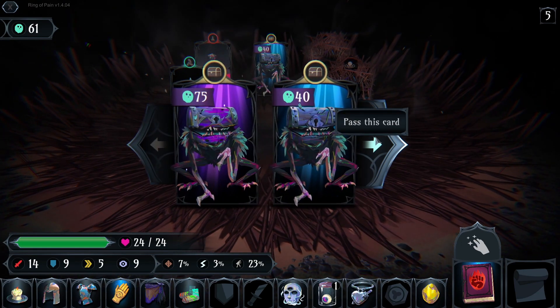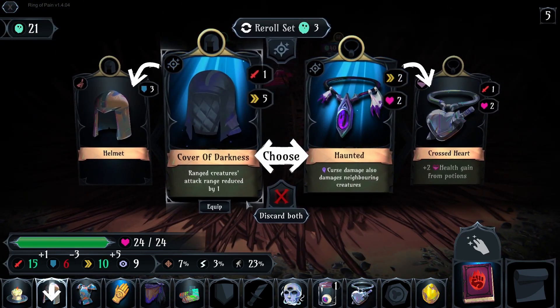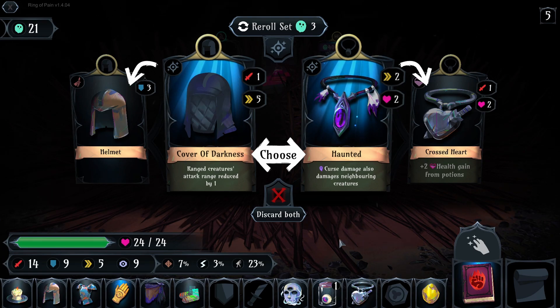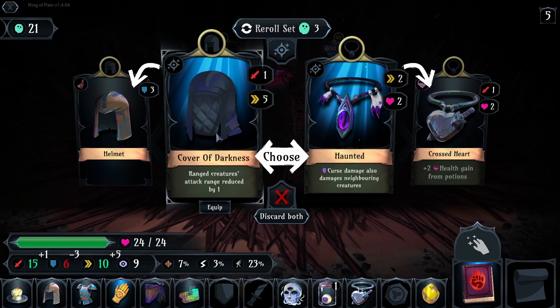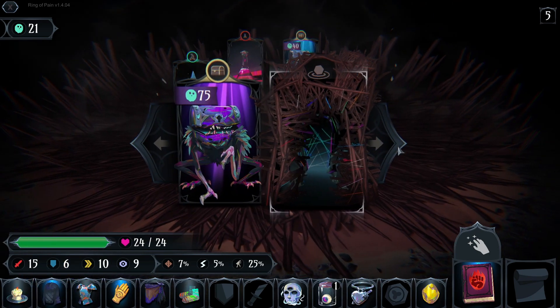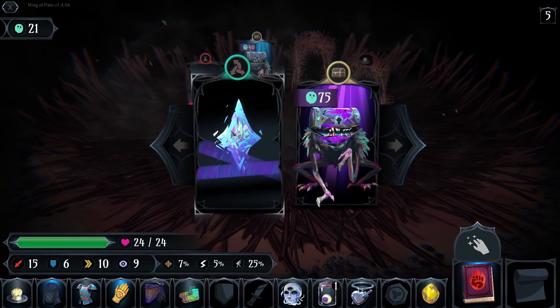75 — can't I get the Sousa though. Give me this. Range creatures: attack range reduced by one, or curse damage also damages nervous creatures. I will be sacrificing defense here, but yeah let's take it. I still haven't faced any range creatures, or at least I don't remember.